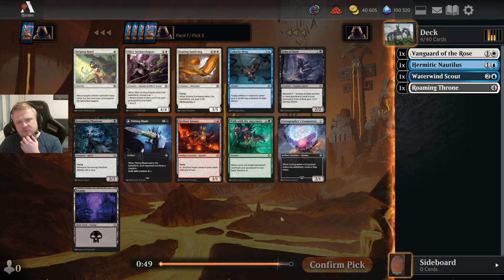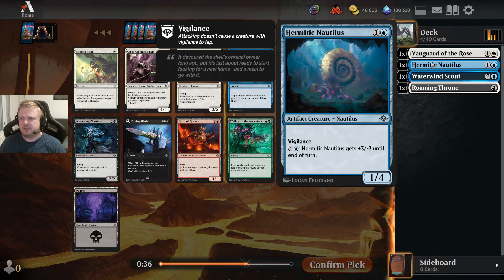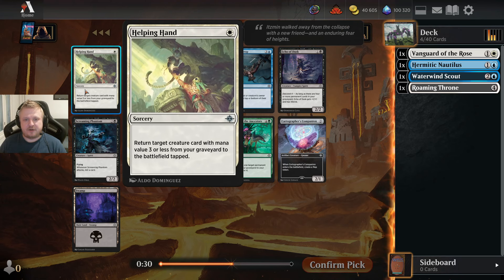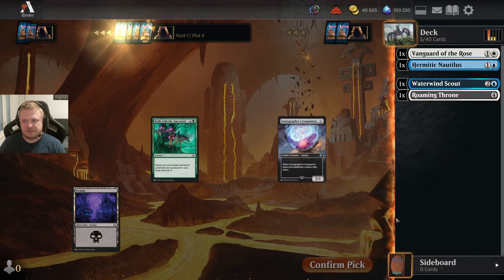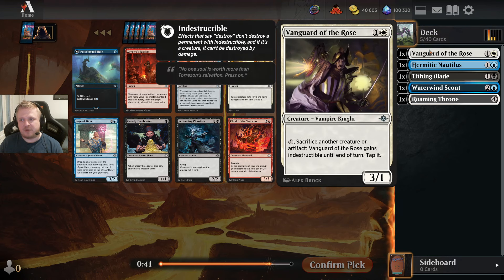There's no blue card in this pack, but there's an option to take a black card. I could take the Helping Hand — I wouldn't mind returning any of these, they're decent enough cards. But I could take the Tithing Blade and keep black as an option. I'll take that over the Helping Hand. If black is going to be open, I want access to this Tithing Blade. Still no white — I have only one white card, so there's no reason to force that color if it's not working.